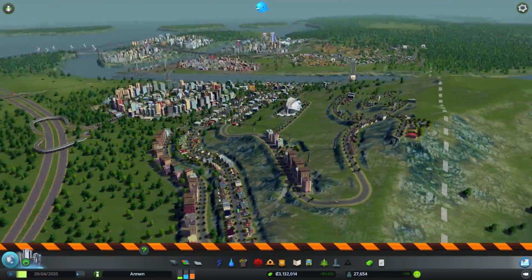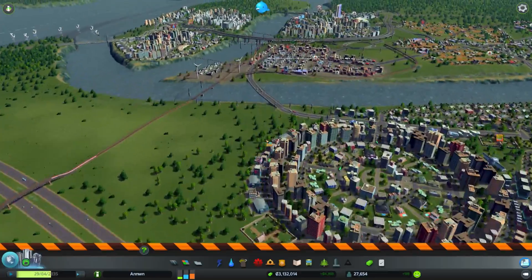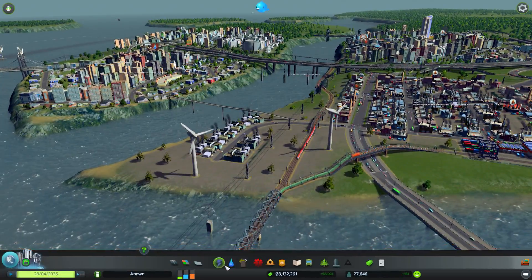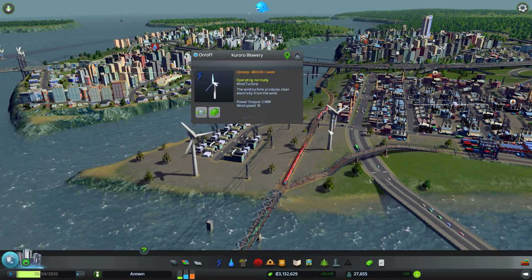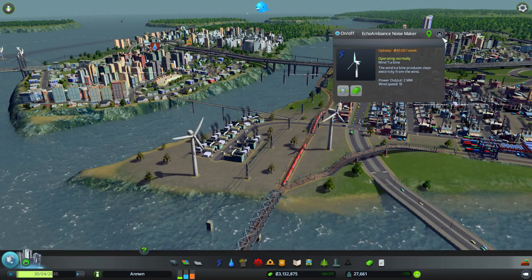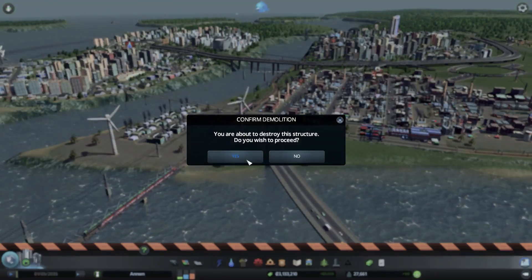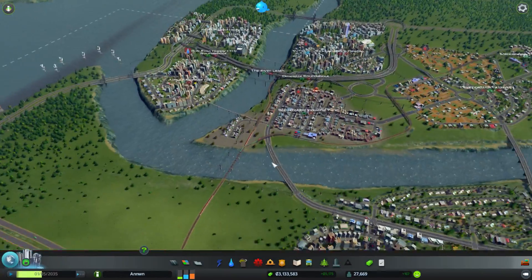Get rid of those pylons from the expensive houses. Now with that done, we've got two more down here we don't need either — the Kururo Blowery and the Echo Ambience Noisemaker. Goodbye to both of you. That should help.